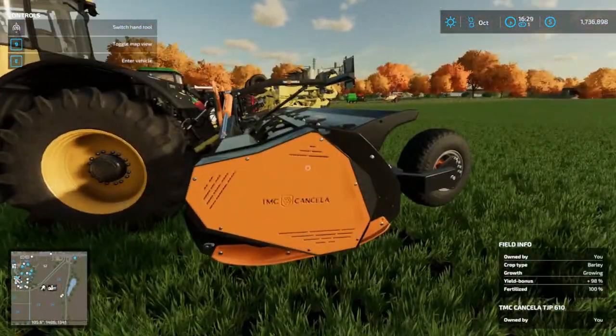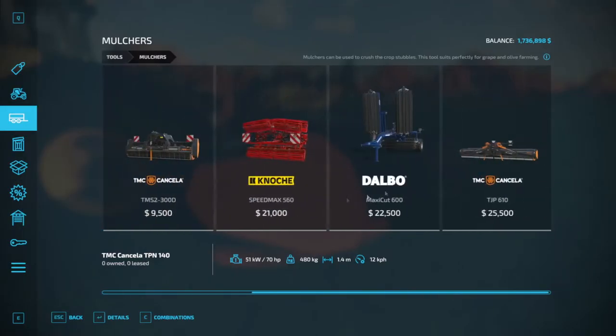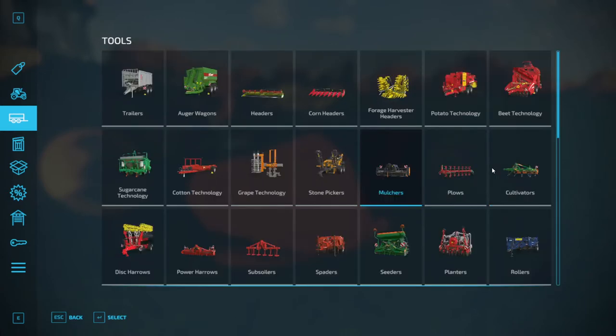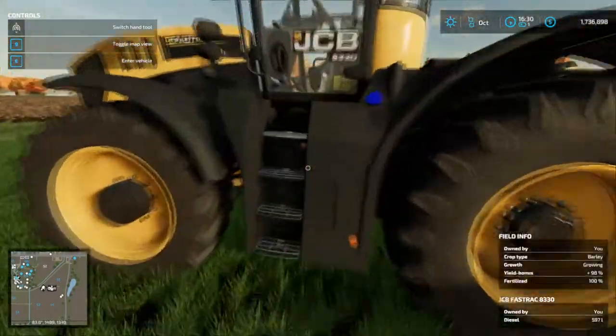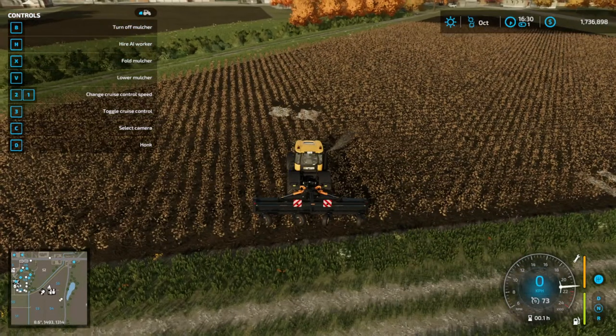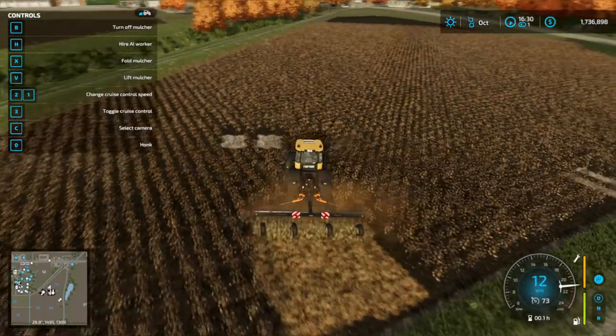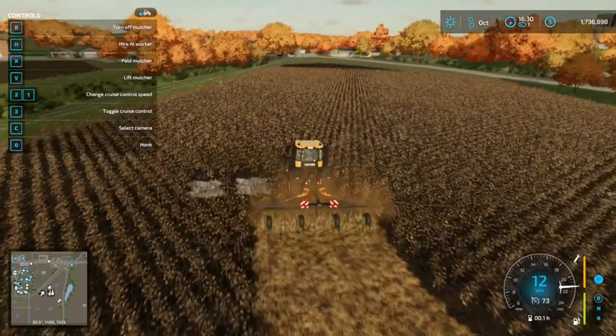The next step is mulching it. I bought this one in mulchers — I bought it because it was the biggest one, I don't know anything else about it. We're going to turn it on, lower it, and just go ahead and mulch the whole field.